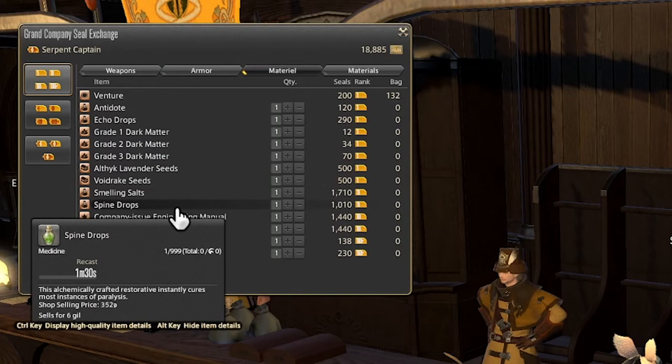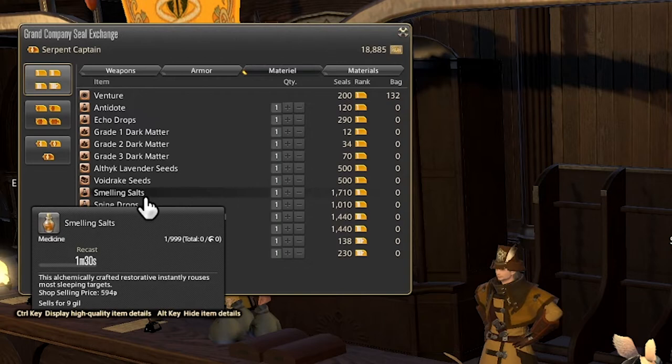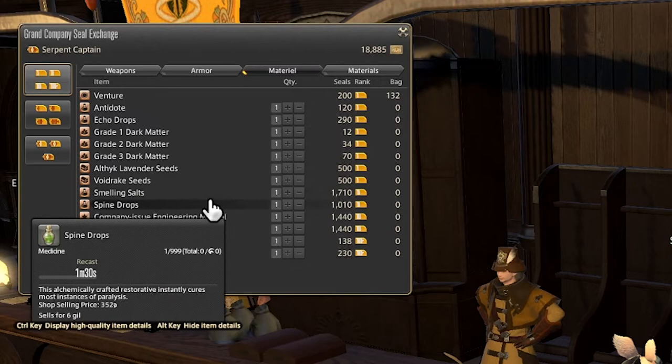Next up we've got two status recovery items — the Smelling Salts and the Spine Drops, which cure sleeping and paralysis accordingly. But again, these have basically just been pushed out of relevancy because generally the design now is that if there's a status, either you probably shouldn't have got it to begin with, and if you got it, you could probably have it cured — if not, then you just kind of have to suffer.